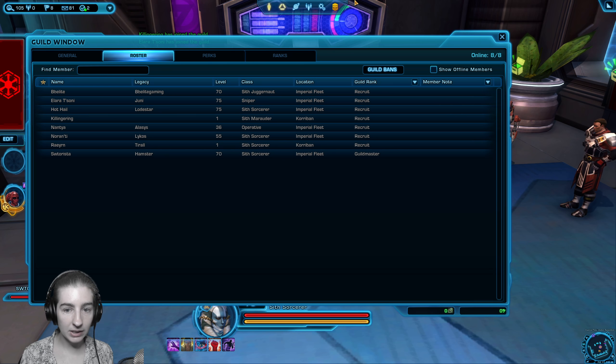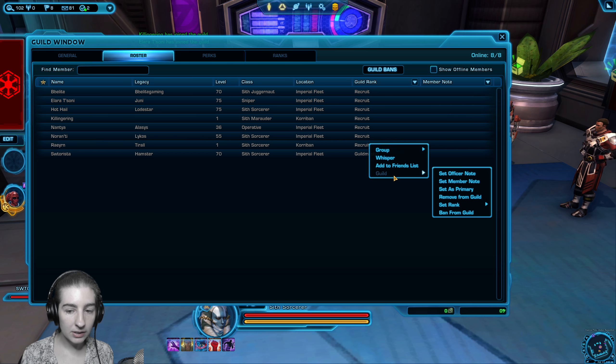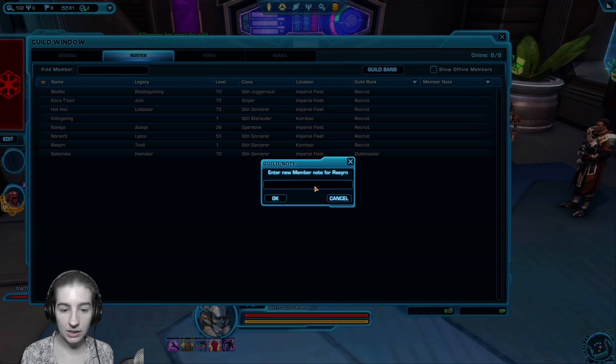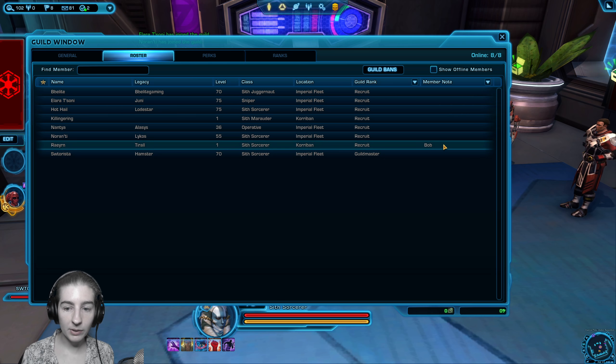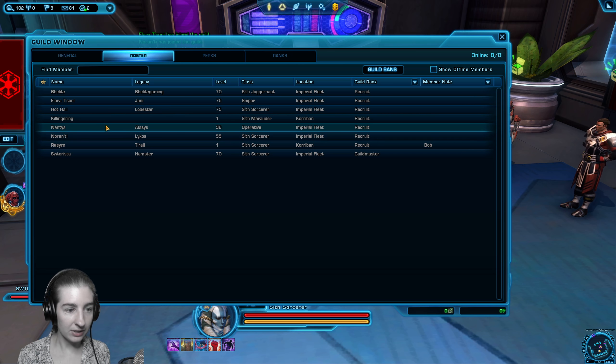Another thing lots of guilds like to do is, the second they invite someone, they can go to guild set member note. So if this is your friend in real life and their name is Bob, you can set a member note that says they're Bob, so that you don't forget who Raren or Norantia or Nantia is with all our crazy fantasy names.